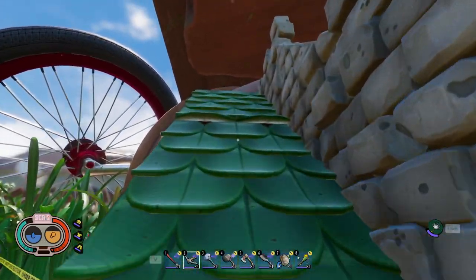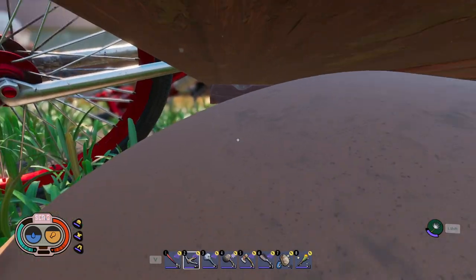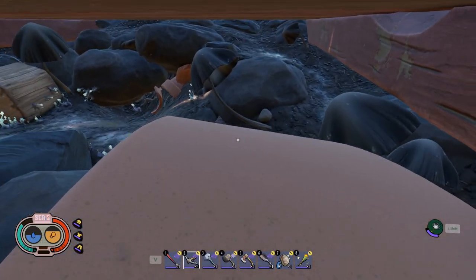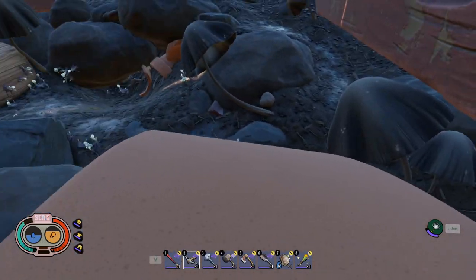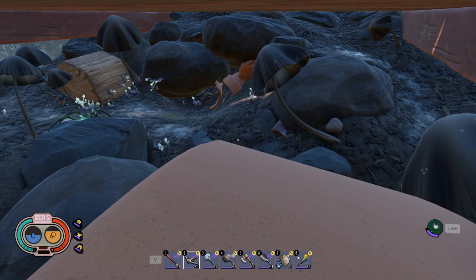The infected wolf spider is the most intimidating enemy you'll currently run into in Grounded. Not only does it look grotesque, it can knock you out in a matter of seconds. While you can conquer it face-to-face, you can also fully cheese at least one of them. In this video, I'll show you how to safely defeat an infected wolf spider.